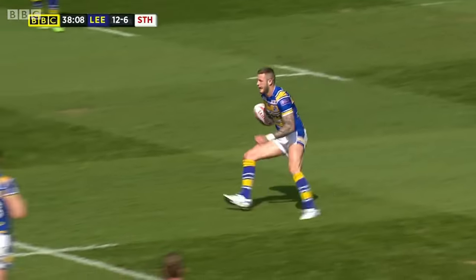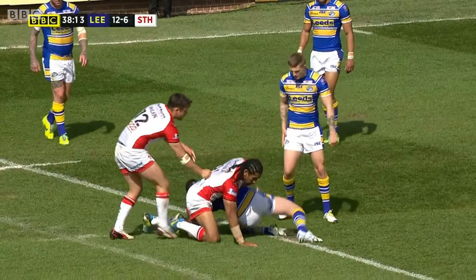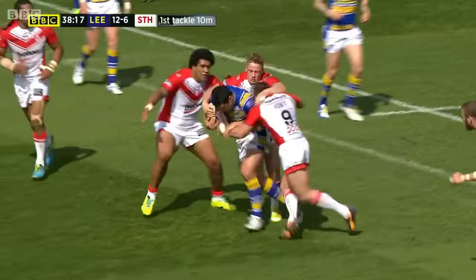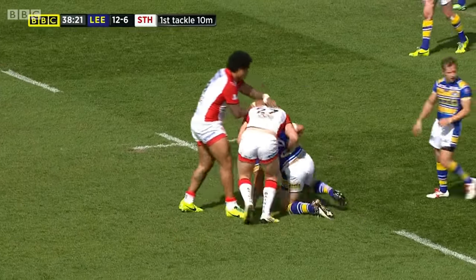To stop you from scoring, your opponent will try and stop you by tackling. Your opponent can grab you below the shoulders and pull you to the floor, or stop you moving forwards. In rugby league, once a player is tackled, the opponent must let go of the ball carrier, and his team must retreat 10 metres.